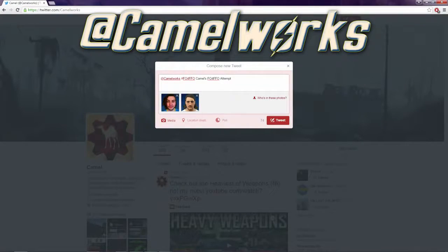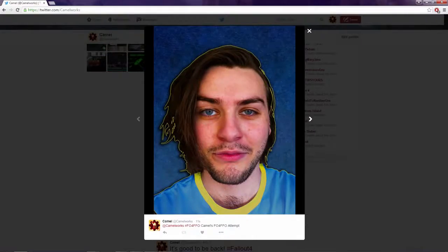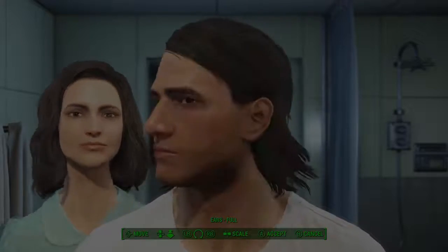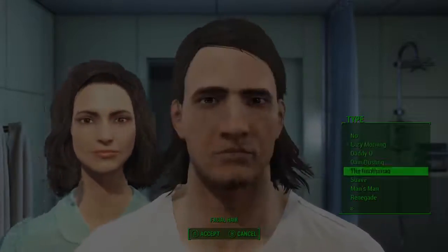Step 3: Tweet at Camelworks with the hashtag FO4FFO with both your reference face and your character's face to simply and seamlessly enter Fallout 4's Fantastic Face-Off! Step 4: Hold tight as a tiger until the 7th of January when all winners will be announced! With a ravenously rambunctious range of peachy prizes,